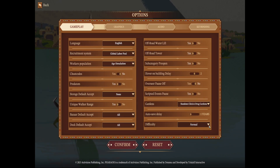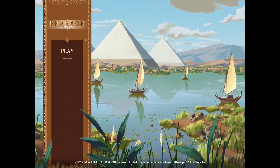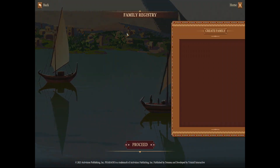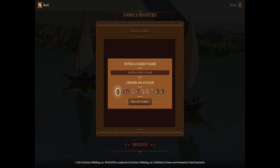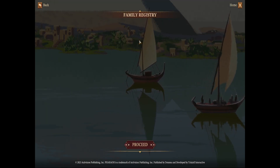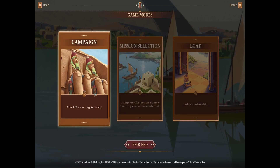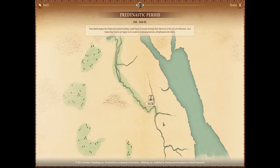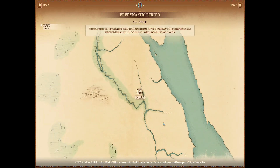We're going to leave difficulty at normal — the game is fun on hard or very hard, but when you're trying to think, talk, and play at the same time for YouTube, normal makes sense. Let's create a family. We'll go with the basic one and name it Adam. Not quite Pharaoh yet — that's not going to be for a long time. It's weird getting used to this; I've played the first couple of missions and it's very different from the original — it holds your hand and you can't progress until you meet certain requirements.